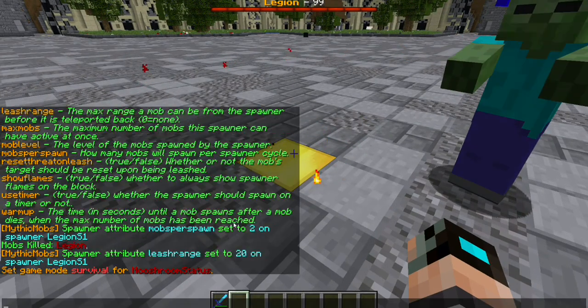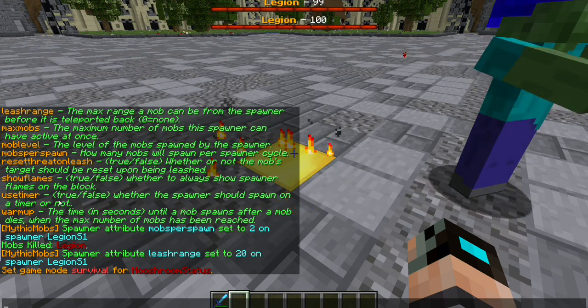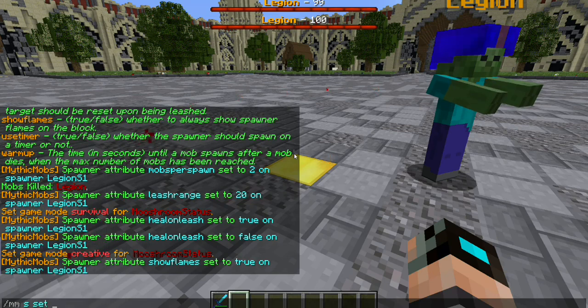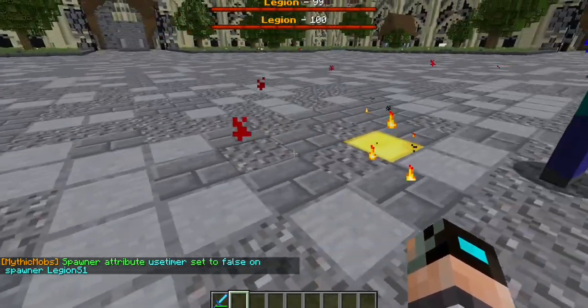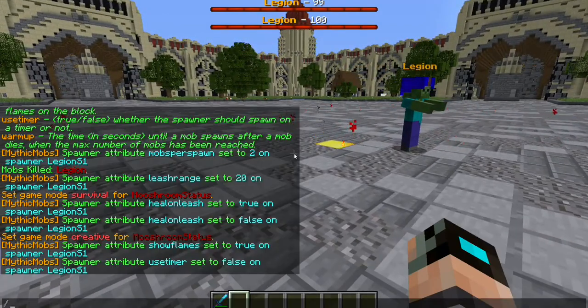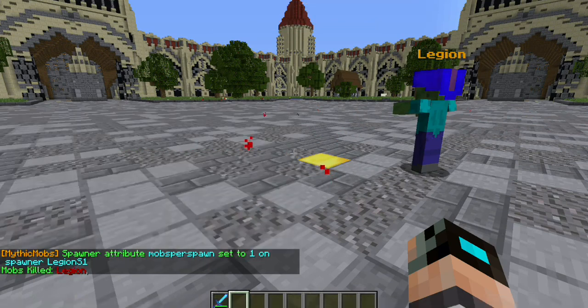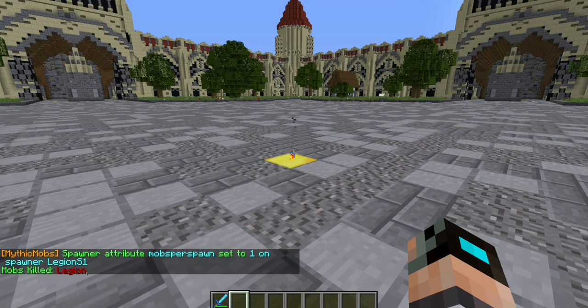There are just a couple more things I want to show you: cool down and warm up. Use timer — I'm going to go ahead and set 'mms set legion s1 use timer false'. That means it'll run on a tick regardless of your warm up and cool down settings. Let me also reset: 'mms set legion s1 max mobs 1' and 'mobs per spawn 1', then kill legion.